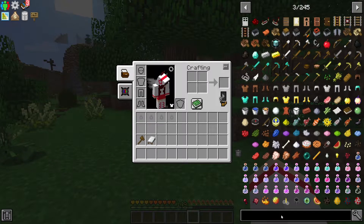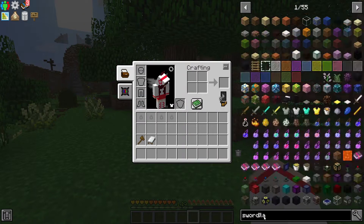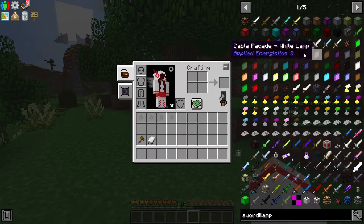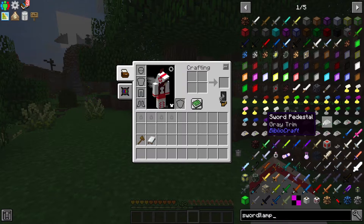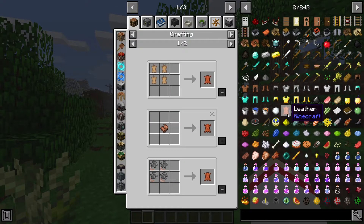Another nice trick: you can do multiple searches — for example, search two items simultaneously — by typing the name of the first item, for example 'sword', then you type a vertical bar, then the name of the second item, which will be 'lamp' in my case. You can now see all swords and lamps at your disposal in the game, and nothing else. This is how you do a multiple search.